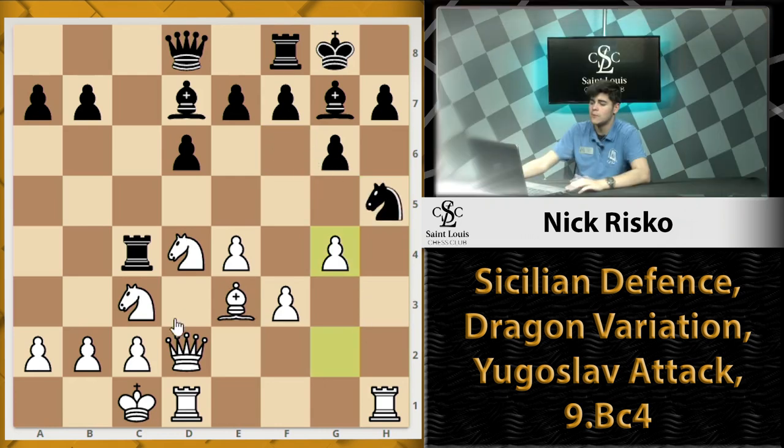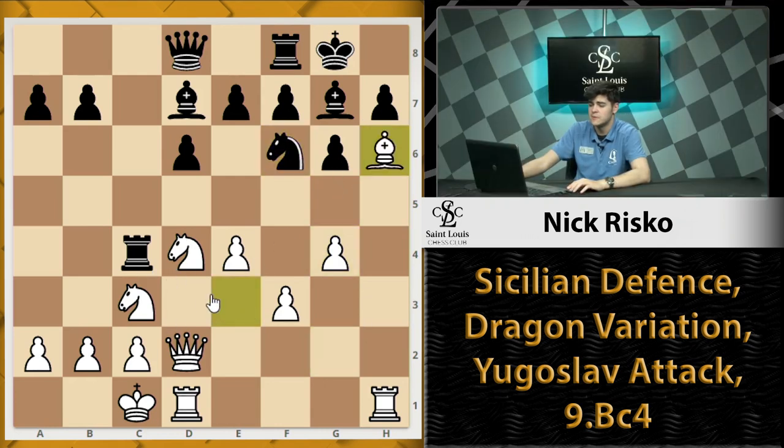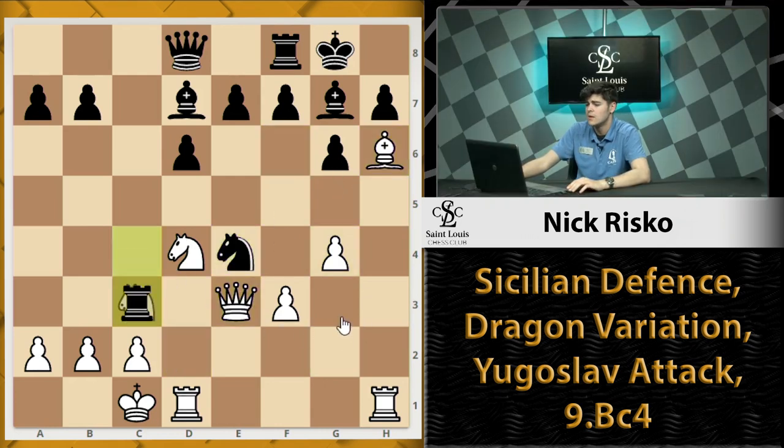So this is the Yugoslav Attack. The key features are black sacrificing on c3 for position, and it's going to be a hyper-aggressive game with both sides trying to checkmate each other. That is the Sicilian Defense, Dragon variation in the Yugoslav Attack.